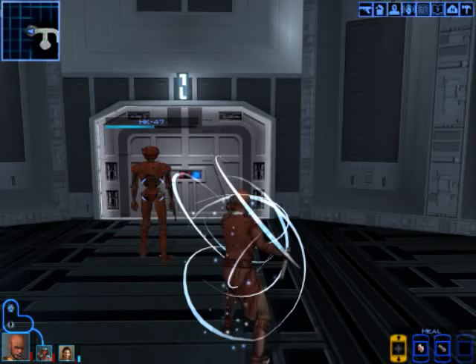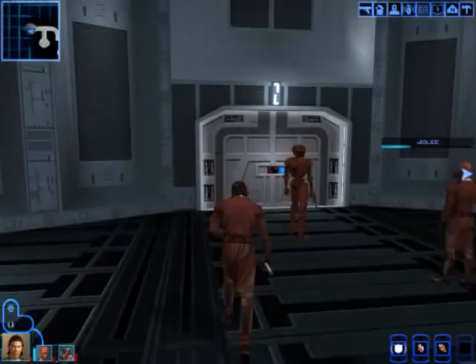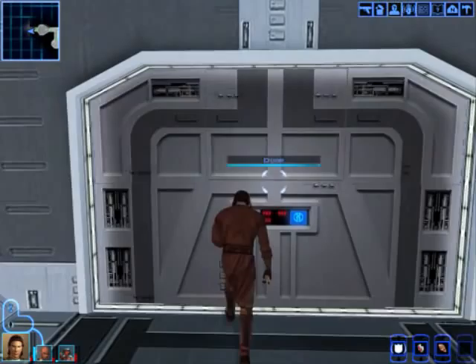Okay, let's heal first of all, just a little bit. I guess that is just a little bit — that's all the force powers I have. Well, now that we're a little bit healed, even though I'm still kind of limping, let's go into the West Lounge.